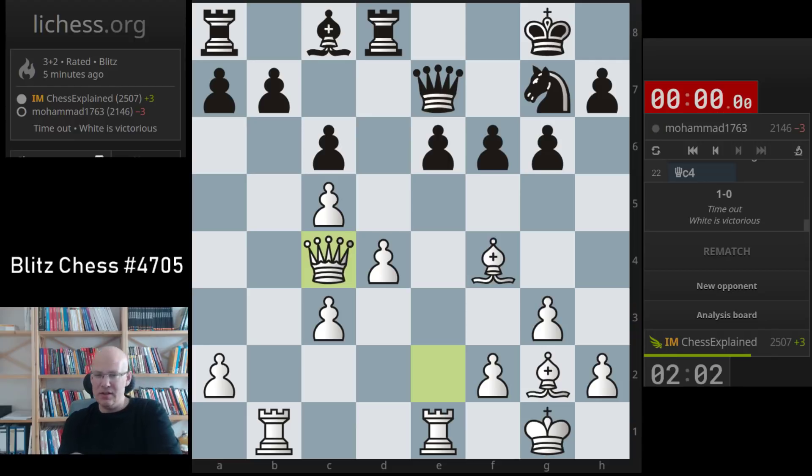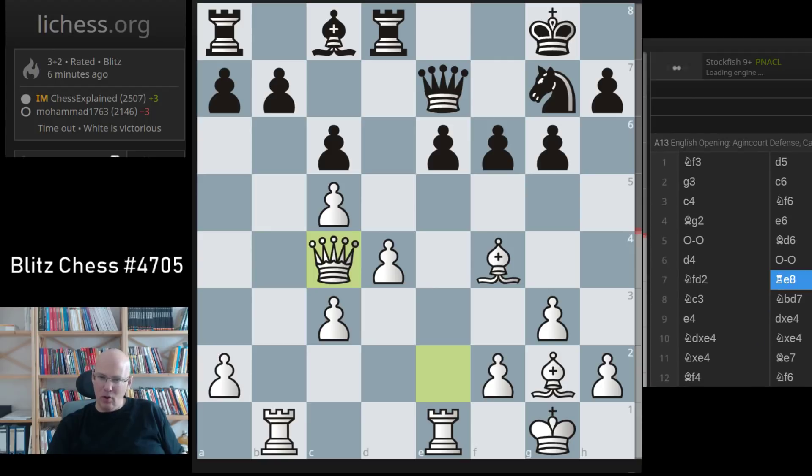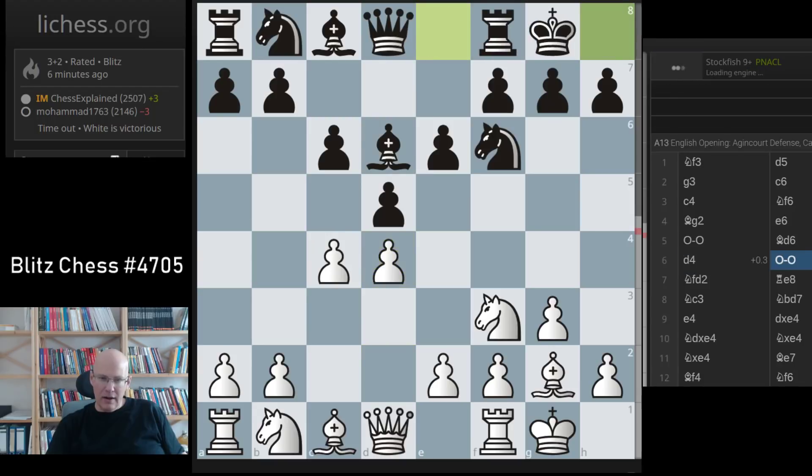Sometimes it's a bit weird how people handle the increment. I mean you really should never lose on time. You can definitely lose on time if both players are down and you just have to make moves — all of a sudden a problem appears and you simply don't see a move that doesn't immediately lose. But that position is very bad for black — you can still just sit and wait and hope for a miracle.